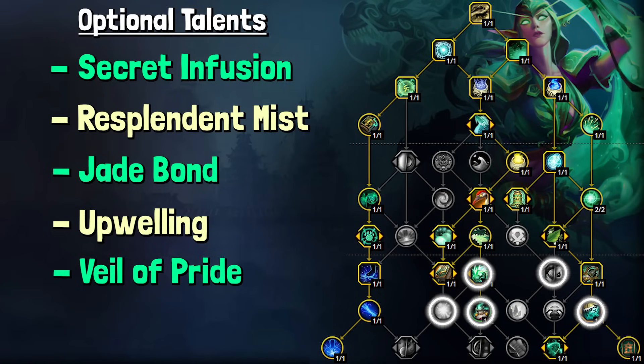For our spec tree, this one also doesn't vary a whole lot. Changes you could potentially make are taking Resplendent Mist instead of Secret Infusion for more passive throughput, or Tea of Plenty or Tea of Serenity, though I don't recommend using those. I still recommend Secret Infusion — it allows more control over your circumstances and you can make decisions about your stats based on what's happening. This is the standard Chi-Ji and Faeline Stomp build we've been playing basically since Season 1. It is super versatile for adjusting to different situations, and our damage and healing are very high. The major key points are Chi-Ji, the Faeline Stomp nodes, and Ancient Teachings — I would not recommend builds that don't use those talents.